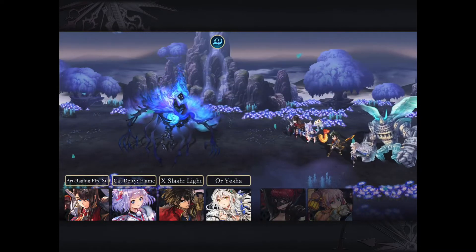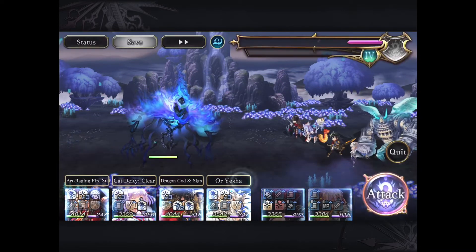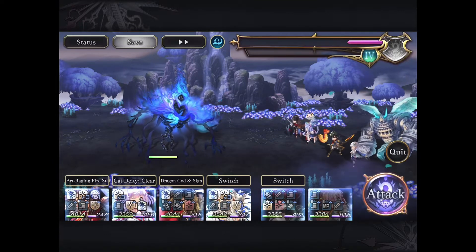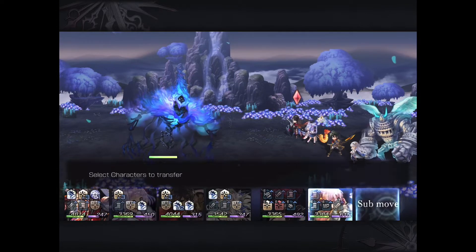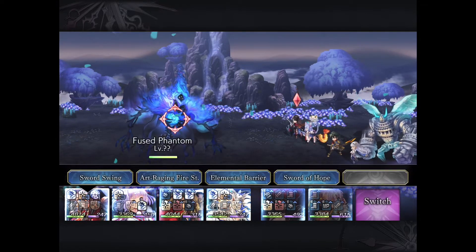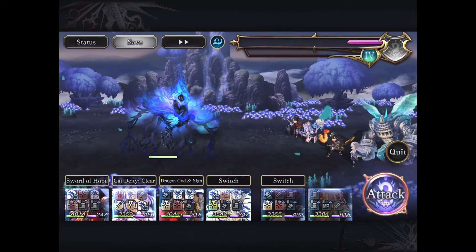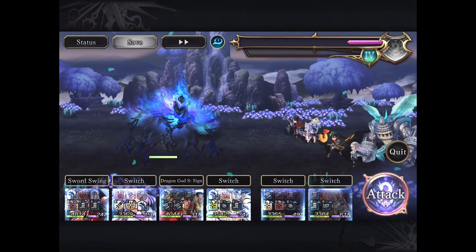This wave was actually pretty tricky. If you don't end the Phantom very quickly, it can apply a speed debuff on you, which will make it extremely difficult to survive the next wave. So I really want to end this one right here. It's very useful to have the Fire Zone Grasta on someone as fast as you can.